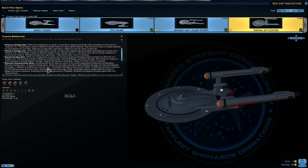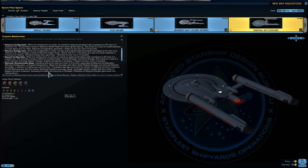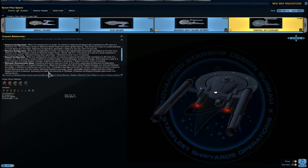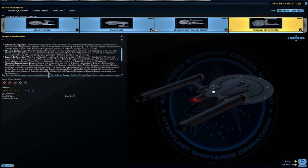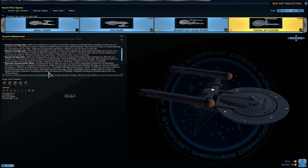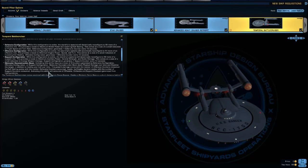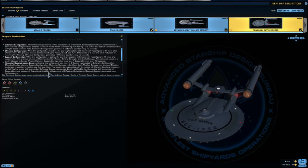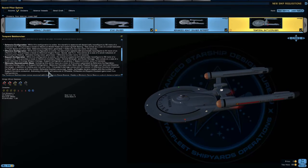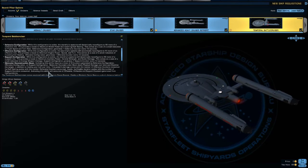Then you have the Molecular Deconstruction Beam. Activating this ability requires a total of 6 counters generated by Defensive, Offensive, or Support Configuration. The Molecular Deconstruction Beam deals physical damage over time and disables the target, while also healing your hull over time. The beam's power scales on the number of offensive counters consumed, its hull heal scales with defensive counters, and its disable duration scales with support counters. Activating the ability will consume all counters generated from the configurations.